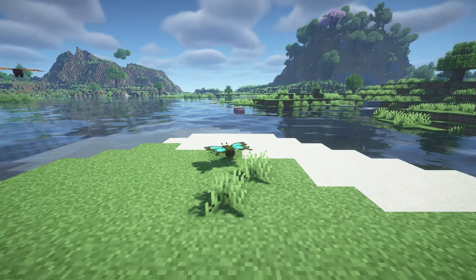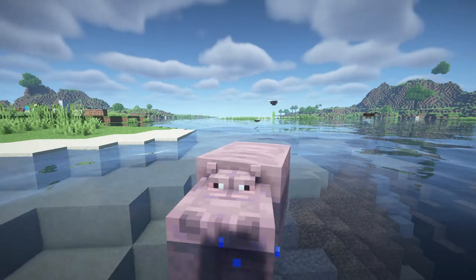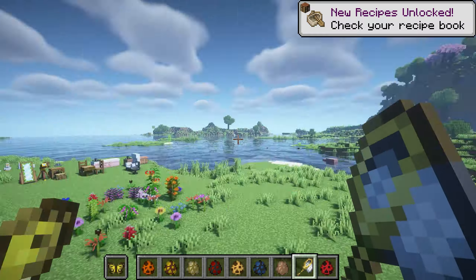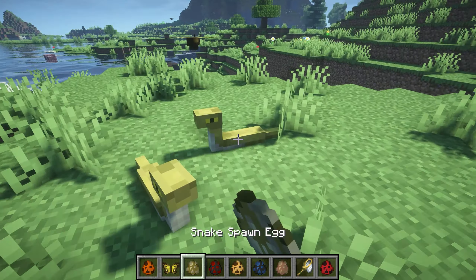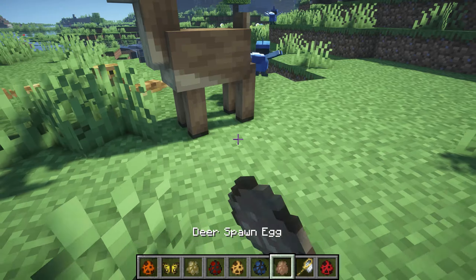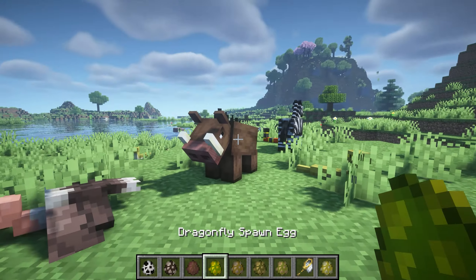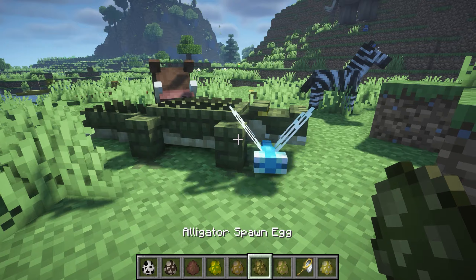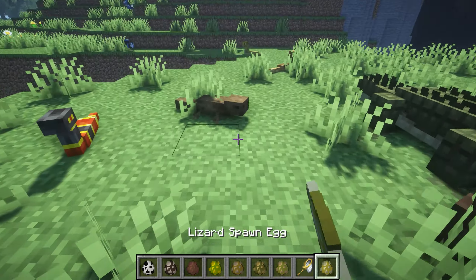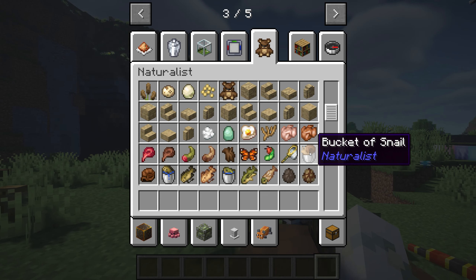Next up we've got the mod called Naturalist and this adds a whole bunch of new creatures to the world, such as butterflies and hippos which are my favorite — they look so cute. With the butterflies you can actually catch them with a bug net and place them back down. It also adds little snakes, coral snakes, rattlesnakes, blue jay birds, deer, zebras, vultures, boars, dragonflies, alligators which will eat the snakes, bass fish, and little lizards. There are so many more creatures in this mod, as well as food, and you can even capture snails in a bucket.